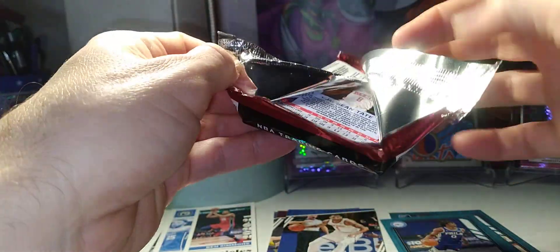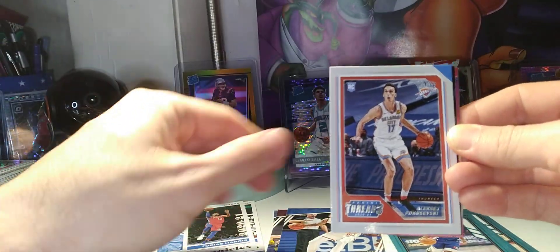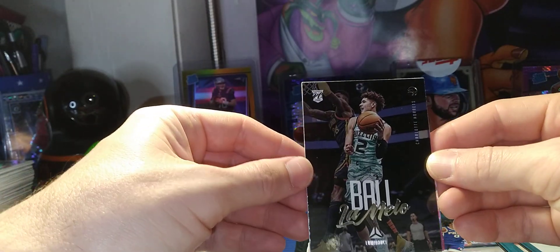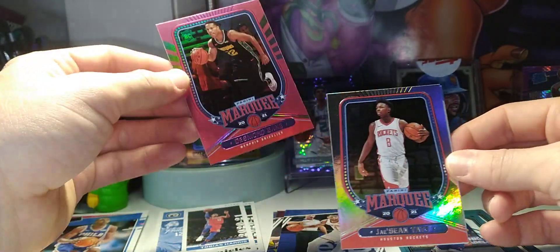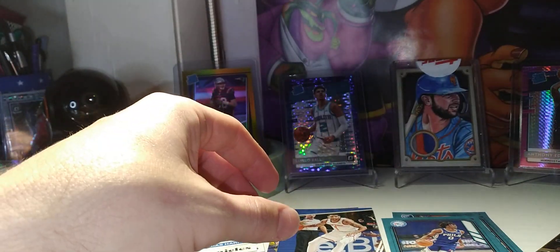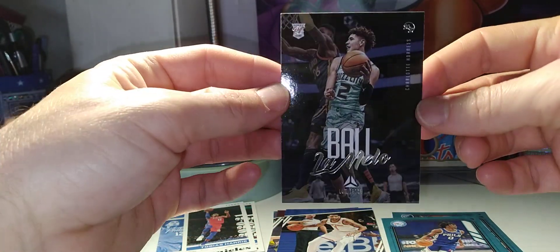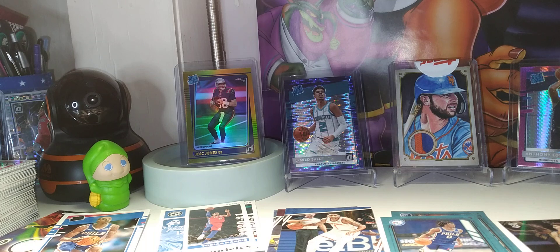Still no LaMelo, still no Edwards going into the last pack. Poku — there's a LaMelo! LaMelo Luminance, Desmond Bain Pink Marquee, DeShawn Tate, and another Poku. Not a bad box — we did get one LaMelo Luminance. It's a pretty cool card. Happy with it for the first rip of Chronicles this year, possibly the last — I don't know.